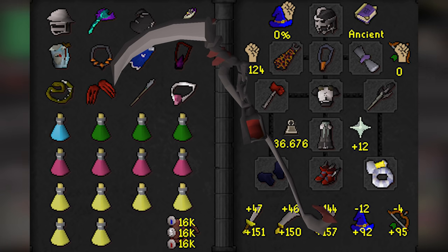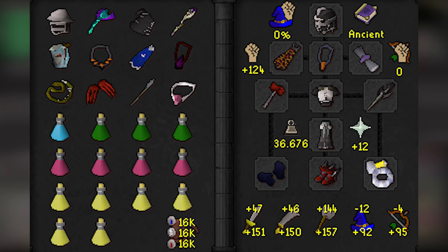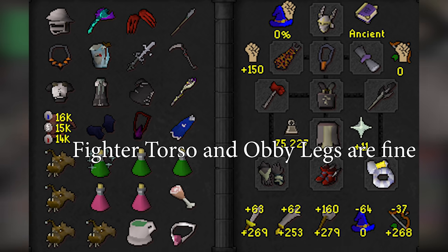A Scythe is almost always 25% more DPS than a Tentacle Whip. The DPS increase is so great and will speed up your theatre completions so much that it will actually make you more money in the long run than a Tentacle Whip, even with it costing about 1k a swing. When people say they are doing a Scythe rebuild, this is why. Once you are feeling more confident in your pillar count for Verzik and switches at Nylocas, you can throw in the intermediate setup.